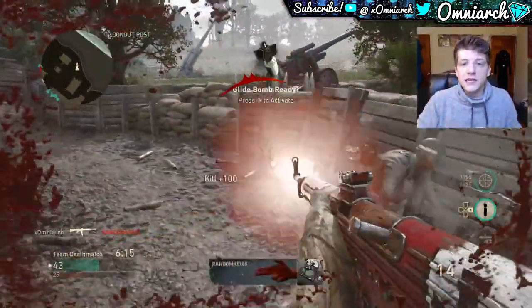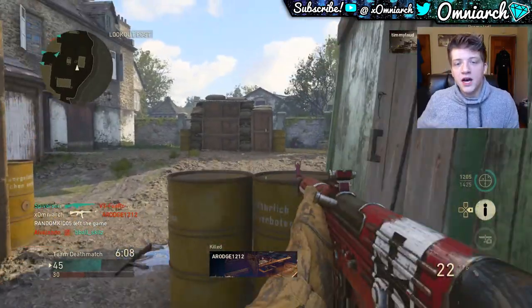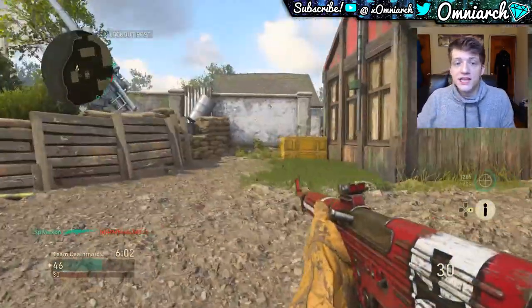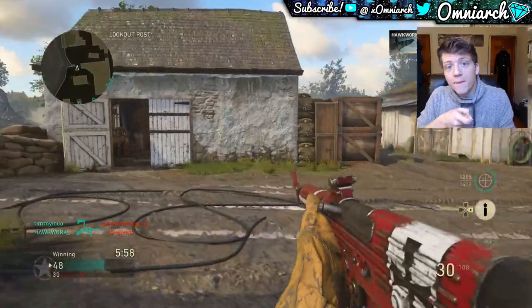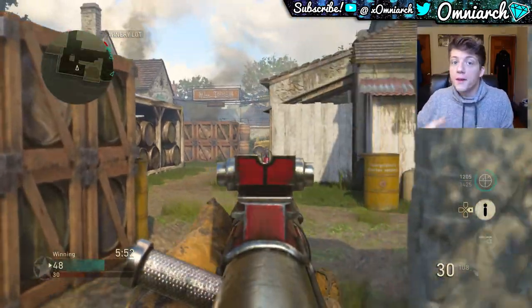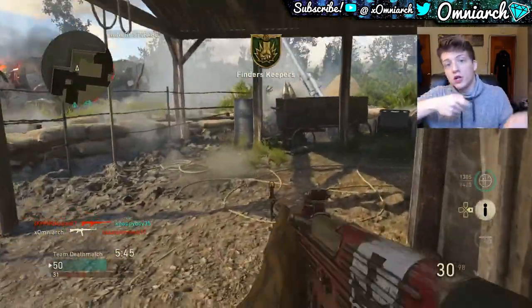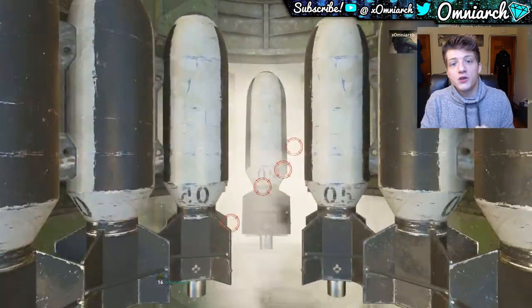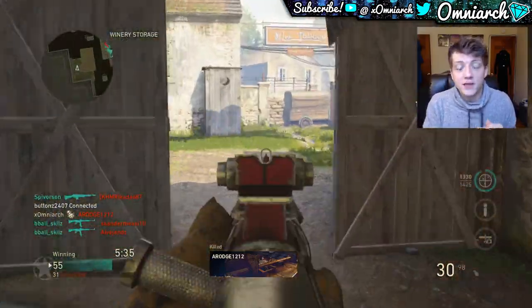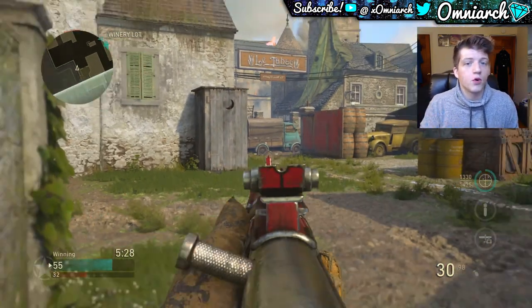Something people often overlook is the speed when you're pulling away from the sights to your hip — that speed matters a lot. In this game you turn pretty slow when aiming down sights with some of these submachine guns, so if you snap onto a target but they're sprinting, you can't drag your sight as fast as they're moving across the screen. The best technique is to pull the gun back to your hip, turn, then pull it back up quickly. You can only pull that off effectively with the Quick Draw Grip.